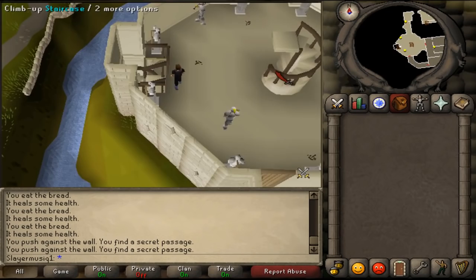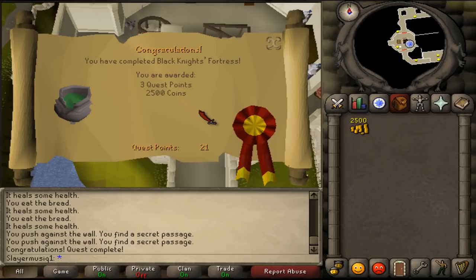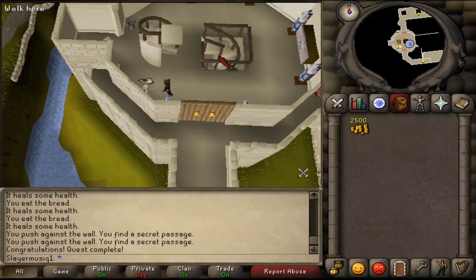When you have returned to Sir Amigfars, talk to him. Congratulations — you have completed Black Knight's Fortress! You are awarded 3 quest points and 2500 coins. This was my guide on how to do Black Knight's Fortress. Hopefully it helped. Thanks, bye!